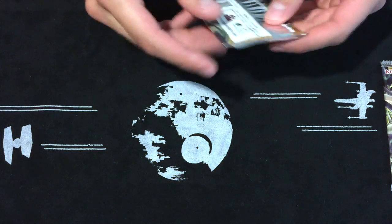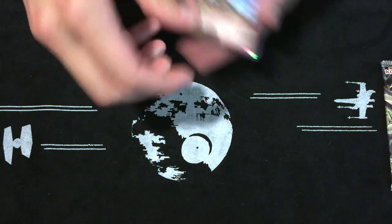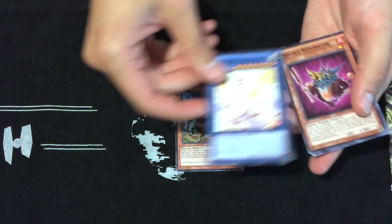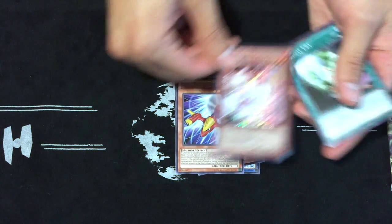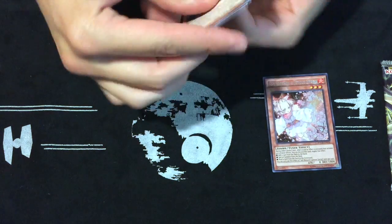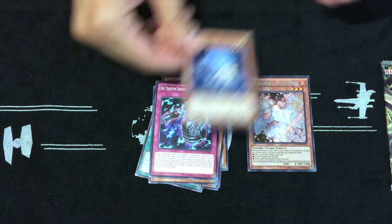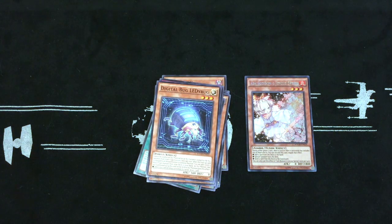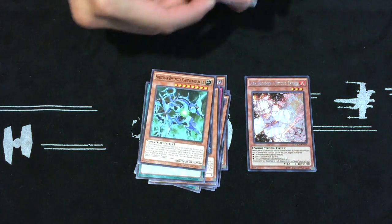Maximum Crisis packs — let's crack into them. Balaboon, Venus, Double Resonator, Speedroid card... Ash Blossom! That is how you start off a pack with an Ash Blossom. Very good card. Now can we pull a diagram out of this? Wouldn't that be nuts? We pull a diagram and an Ash Blossom out of a special edition pack — what is going on here?